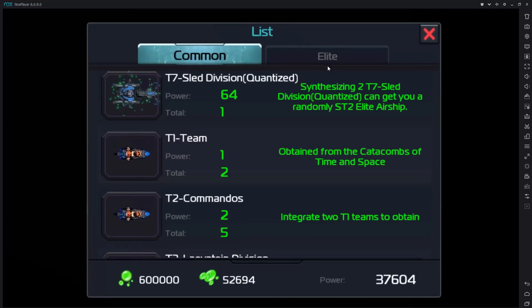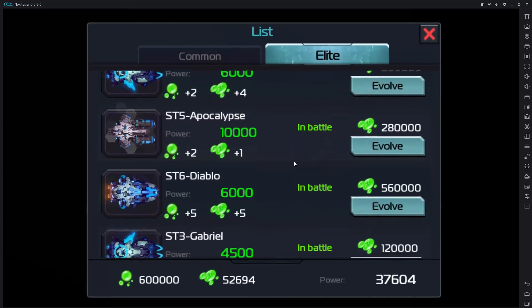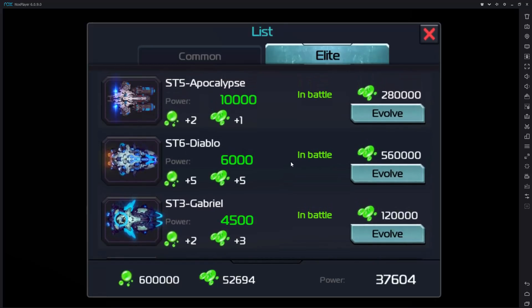I'm upgrading my hulls as much as I can — they do get expensive. I have an ST6 Diablo, which I actually got as an ST4 because I combined two quantized Armageddons. To go from ST6 to ST7 the cost just gets ridiculous. Who knows how high these can go — maybe level 20 like the original hulls — and who knows how insane the scaling is.